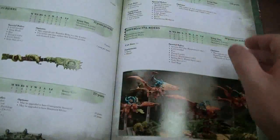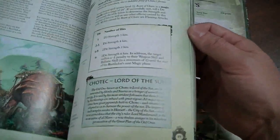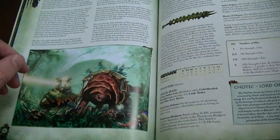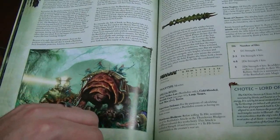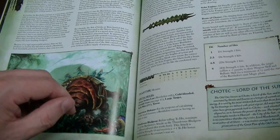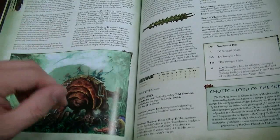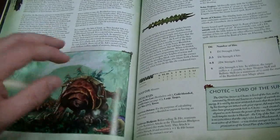Let's talk about the Bastiladon. The Bastiladon has a 2-up armor save — pretty cool — and weighs in at 150 points. You can do two different versions. There is the Ark of Sotek: Sotek's the serpent god, so it dumps snakes out. The Ark of Sotek adds to the swarms — on a 4-up, it adds a swarm base. The Bastiladon can send out a wave of snakes that does 2D6 Strength 2 hits in a D6-inch radius, even if it marches, charges, or is engaged in close combat. The Snake Bastiladon is okay.